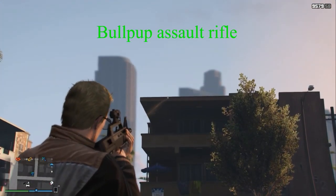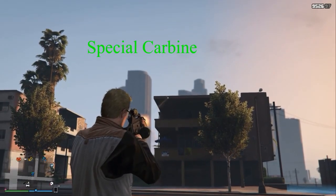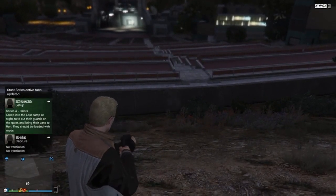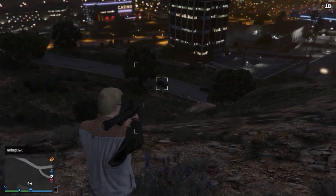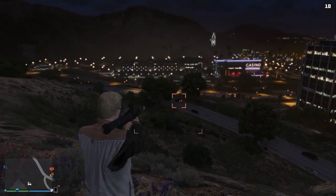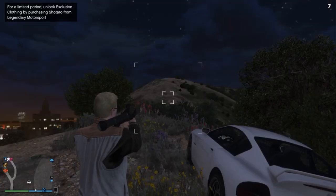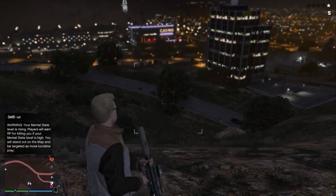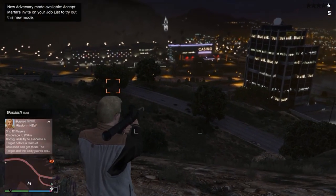This is the Bullpup — you can tell it's fairly quiet. This is the Special Carbine. Here we're going to show the rocket launcher: it locks onto your target, and when it turns red, it should get a kill. Of course, it doesn't always do that. When it's not locking onto anything, you just have to eyeball down the tube and guess where it's going to go, then pull the trigger.